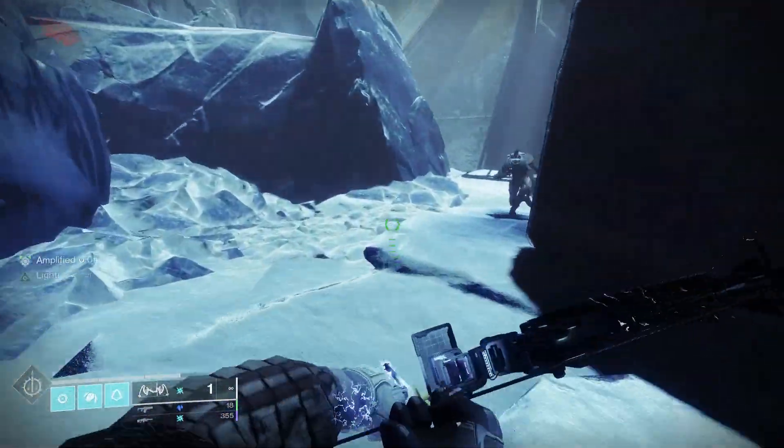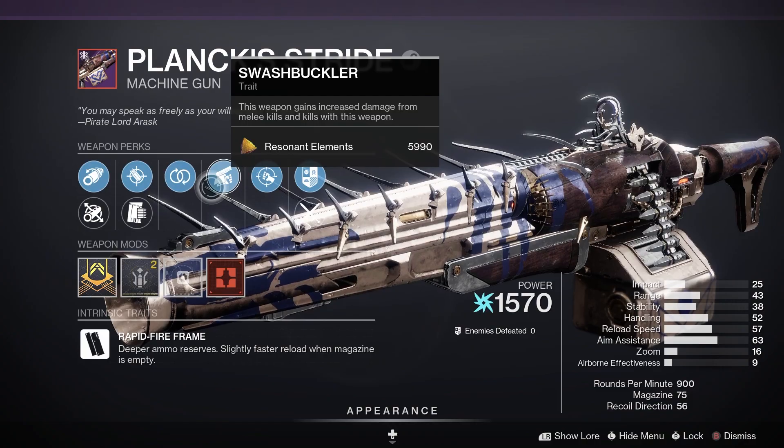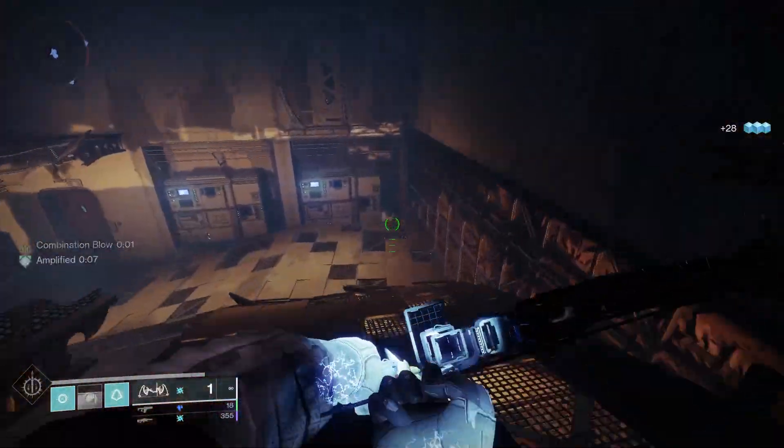In the power slot I'm using Plank Stride — an arc linear fusion rifle added in Season of Plunder. It has great DPS, and being an arc weapon is exactly what you need for a solid arc 3.0 build.